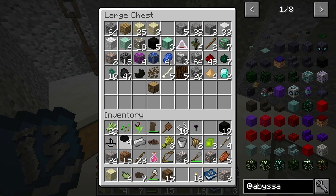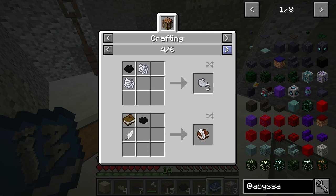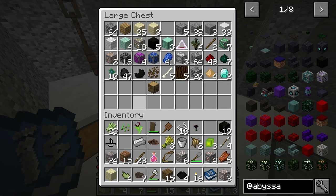I had the black dye — there's a reason for that. At some point I'm going to make grass seeds, bone roll seeds, and dirt.